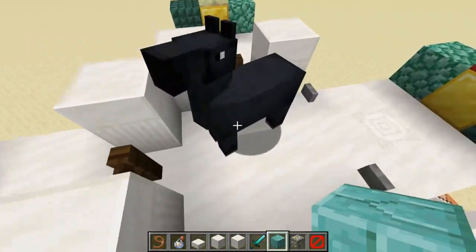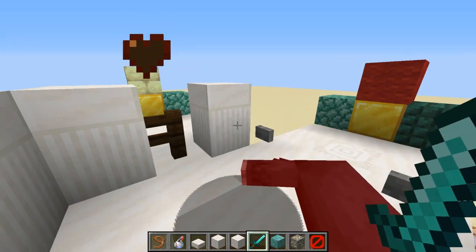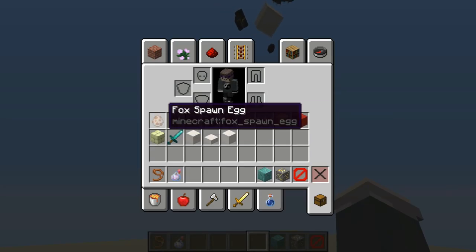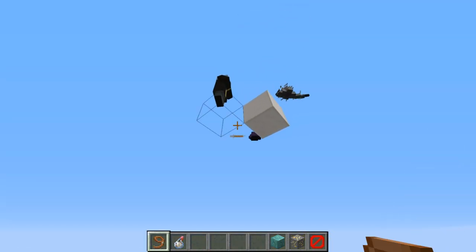And you are dead, Mr. Horse. It is time for the next competitor. Let's just remove the horse spawn egg and the polar bear spawn egg.